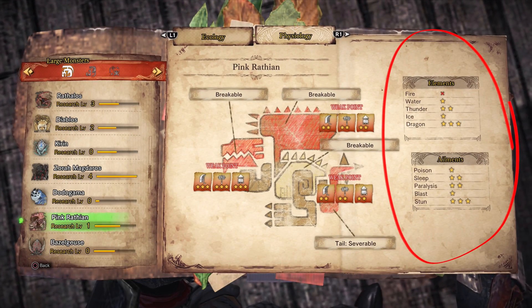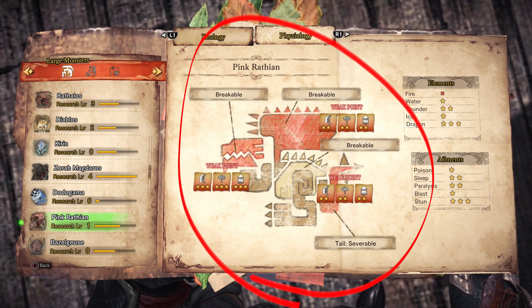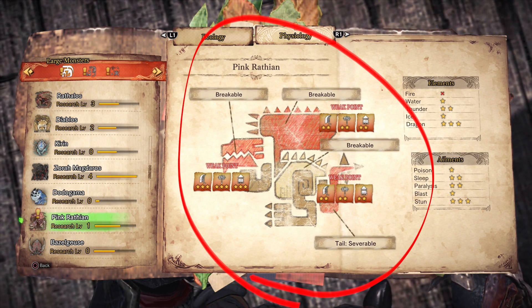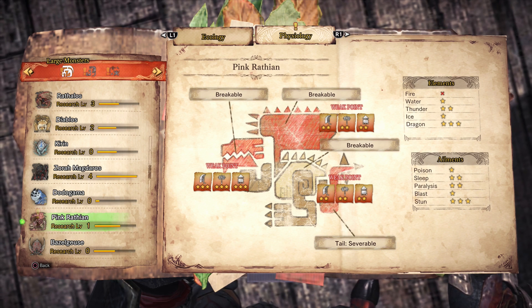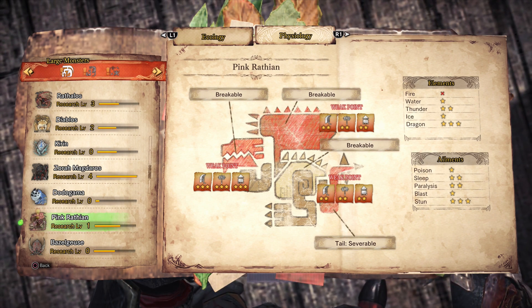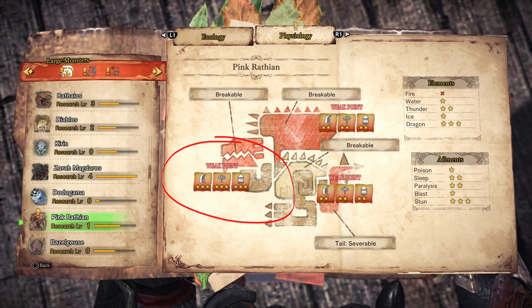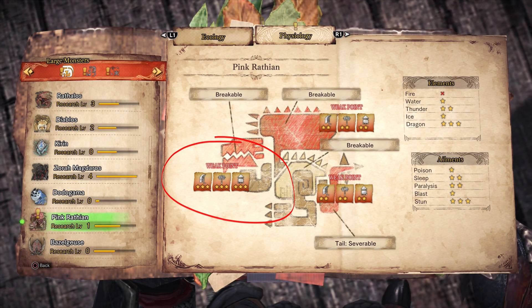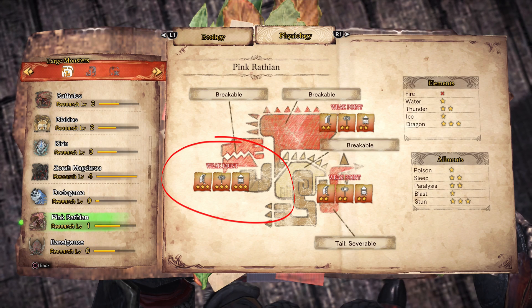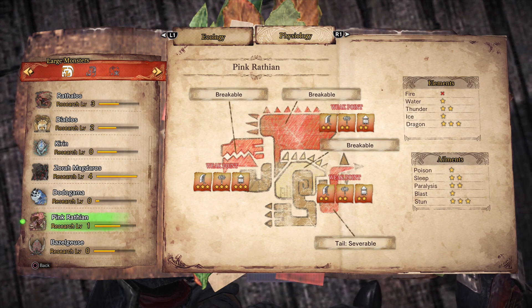In the physiology tab, you can see what elements the monster is weak to, which ailments they're most susceptible to, and how you can do the most damage to each body part. Here on the Pink Wraithian, we can see there are breakable parts on the head, wings, and tail, and that the head is its weakest part. The sword, hammer, and bullet icons correspond to cutting, blunt, and ranged damage, and we can see they all have three stars, which means no particular damage type does better against the head of a Pink Wraithian.